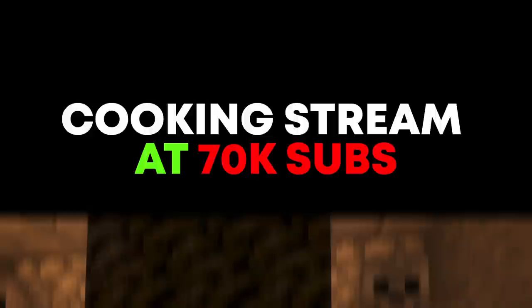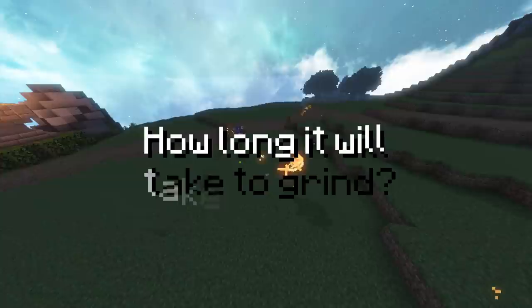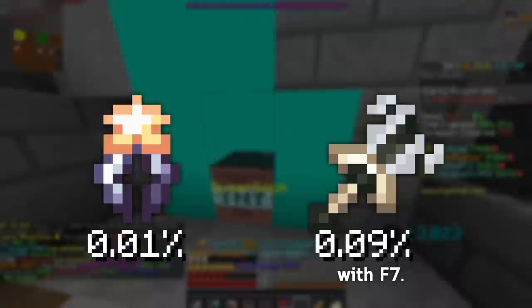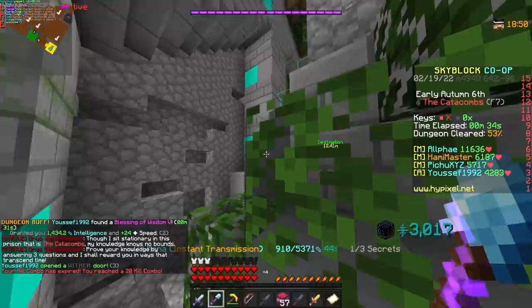My definition of rarity in this context is not just the actual drop chance of the item — it's actually how long it would take you to grind for it. Think about it in the context of an EXP share core versus a Necron's handle. An EXP share core has a drop chance of 0.01%, while a Necron's handle has a drop chance of 0.09%. Technically the Necron's handle is more common, but obviously this is not really the case, considering you can kill a bunch of lapis zombies in like 5 seconds, while it takes a few minutes to do a 4-7 run.